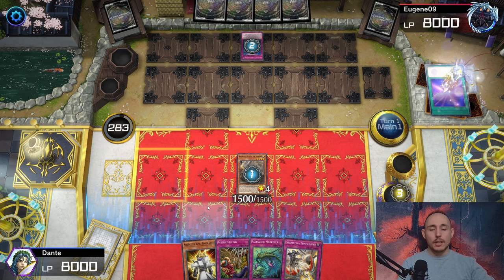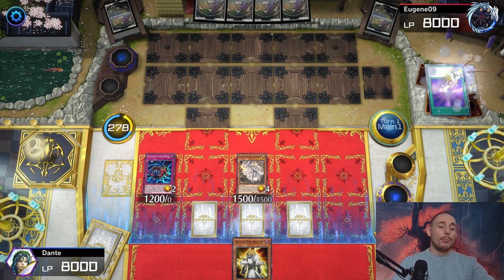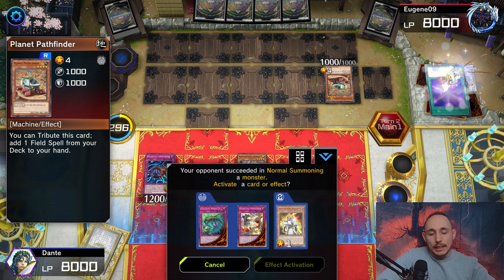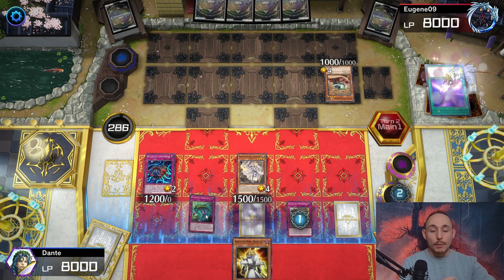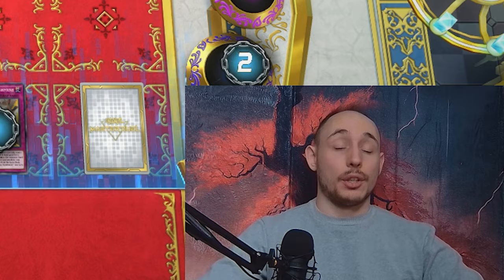Let's pass the Paleozoic monster to the field and set a bunch of cards - we cannot link them off because of Ecclesia, so we pass turn. It would have been a tiny bit better with Absolute King Back Jack's effect. The opponent normal summons Pathfinder. I'm going to activate Absolute King Back Jack first - let's see what gets set. Dogmatica Punishment responds to deal with Pathfinder. I chain Morella from the graveyard, and sending Rollback to the graveyard is just amazingly good. The opponent scoops - this deck is insane, I haven't lost a single game!